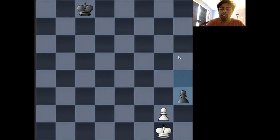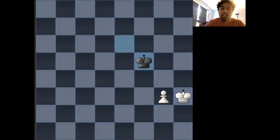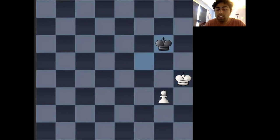So after g3, black can continue with something like king to d7. And so after king to h2, king to e6, king takes h3, king to f5, king to h4, king to g6, king to g4 — white has gained the opposition. But notice that this is for the fourth rank, not the fifth rank, which was what we were looking at in previous positions.